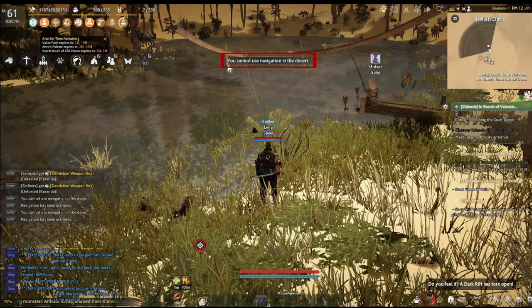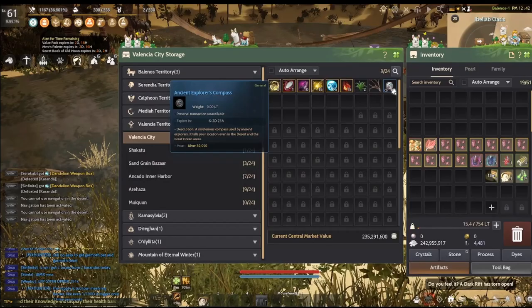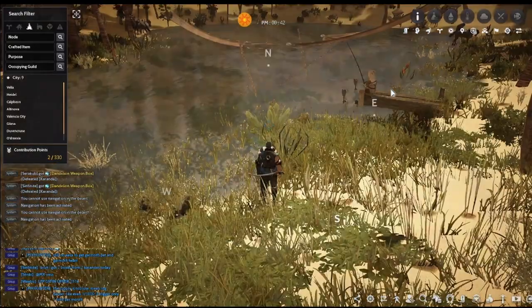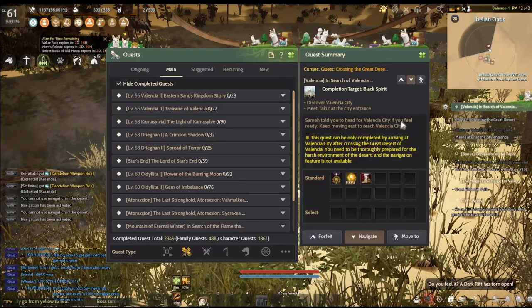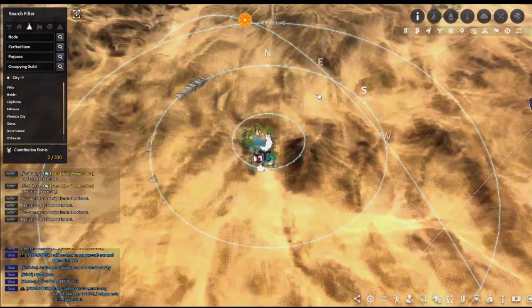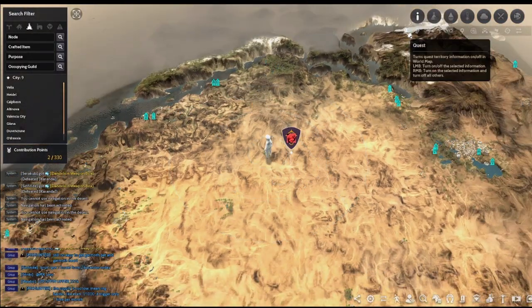In the desert where auto-navigation is disabled, make sure that you are carrying a compass to see the map. I don't need it because Hashashin is a class that can see in the desert without needing the compass. Take a look at the image of your quest and find it using the map. It can be hard to see because of all the information displayed so what you can do is right click the quest icon to turn off everything except that one. It may still be hard to see the location because of how tiny it is so I like to spam left click and just see if there's something blinking.